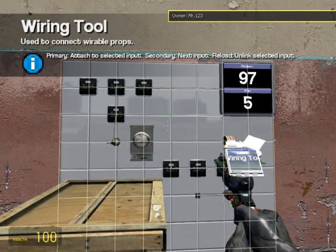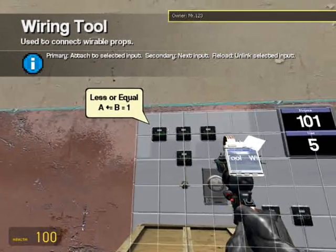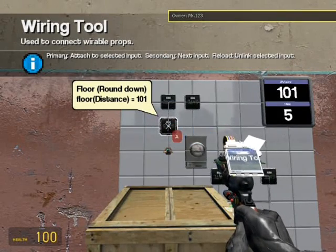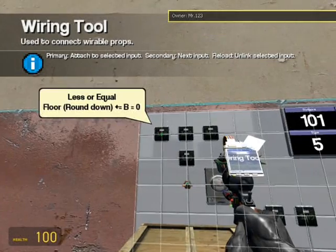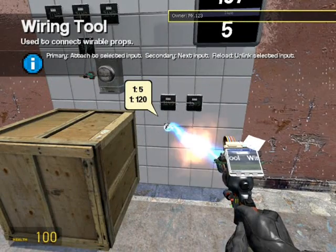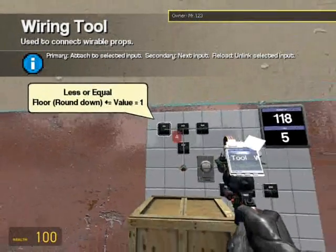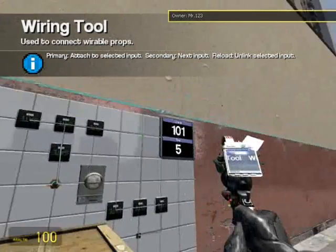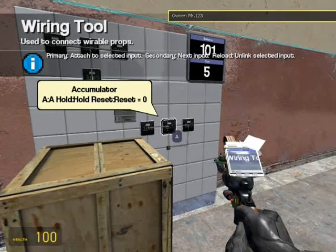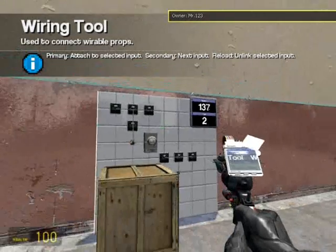Now we need to have the timer start. We're going to use the less than gate. We're going to wire it to our round down gate — A is the round down, and B is going to be our value of 120. Basically this is saying: if I am closer than 120 units, it turns the value to 1. Now it's 0; now I'm less than 120 so it's 1. Now we'll start our timer by selecting the accumulator's A value and wiring it to the less than gate — see, now it starts. Get outside 120 and it stops.